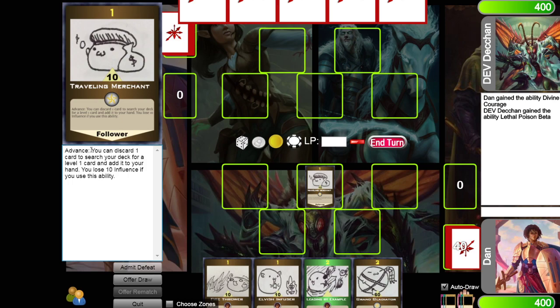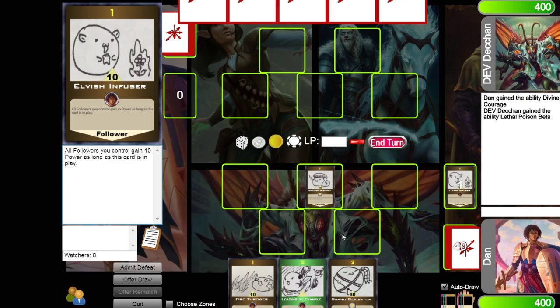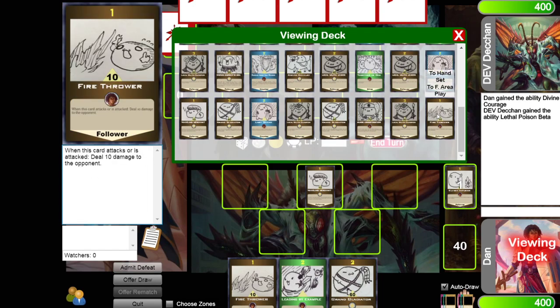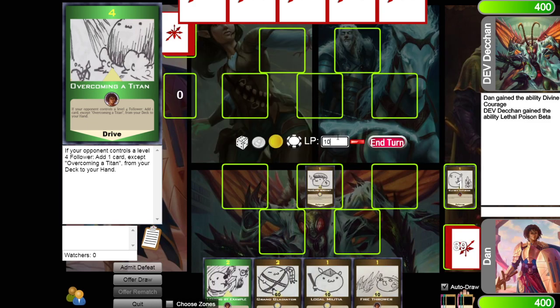He has an advance effect, which triggers when he comes into play. He says I can discard a card to search my deck for another level 1 card and add it to my hand, but I lose 10 influence if I use that ability. So let's use it — discard Elvish Infuser, go to our deck, click view, find a level 1 card. I want local militia. Put that in our hand and then I lose 10 influence. Pretty simple.